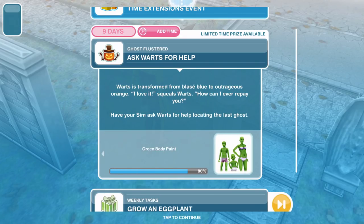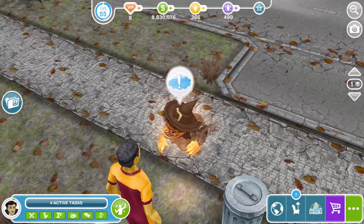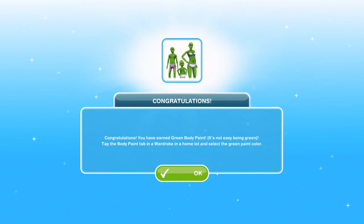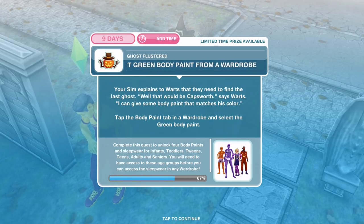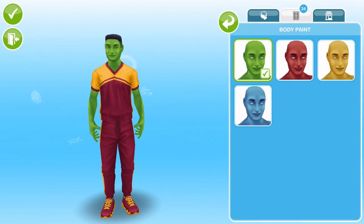We have applied the body paint — I think we've turned it orange. Warts is transformed from blasé blue to outrageous orange. I love it, squeals Warts — how can I ever repay you? Have your Sim ask Warts for help locating the last ghost — click on Warts and ask for help for 50 minutes. Congratulations, we have earned the green body paint — it's not easy being green. Now we need to select the green body paint from a wardrobe. Your Sim explains to Warts they need to find the last ghost — well that would be Capsworth says Warts, I can give you body paint that matches his colour. Tap the body paint tab and select green body paint.